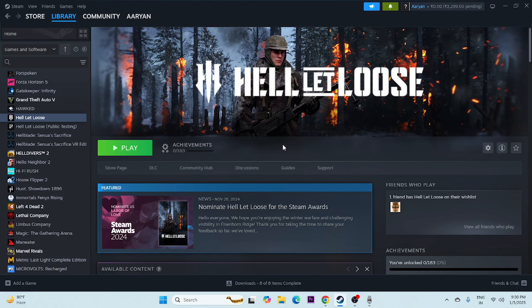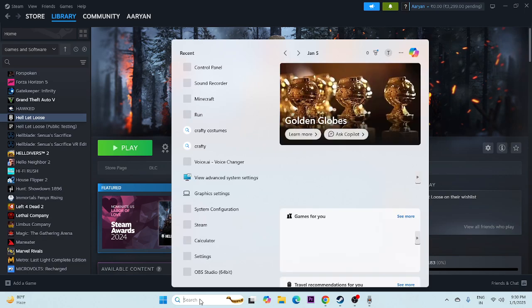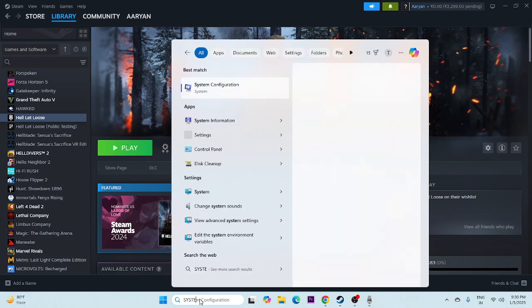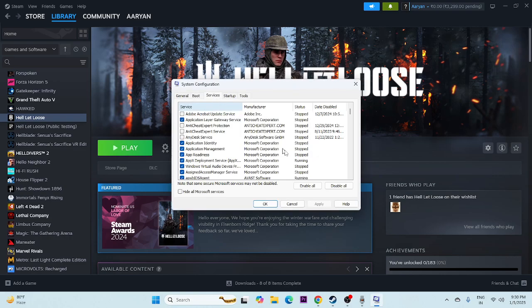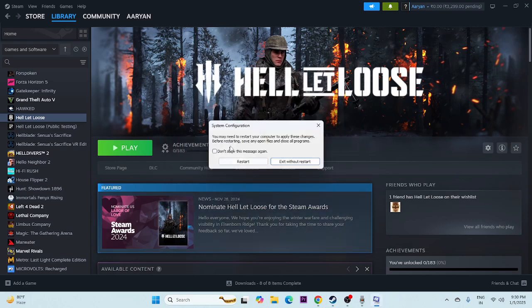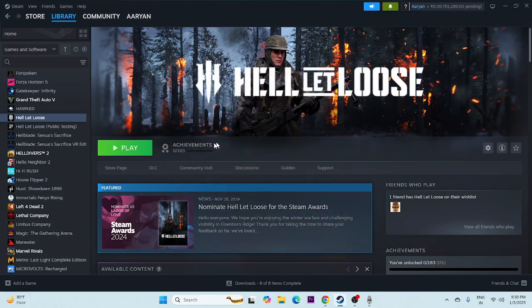Next, perform a clean boot. Search for 'System Configuration,' click on it, go to the Services tab, check 'Hide all Microsoft services,' then click Disable All. Click Apply and OK, then restart. Once the restart is done, try launching the game again.